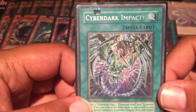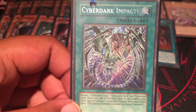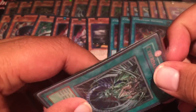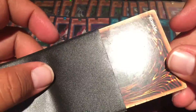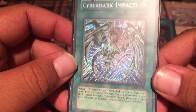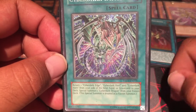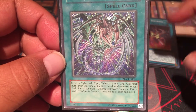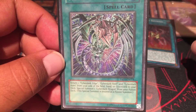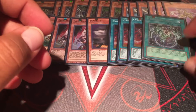Playing one Cyberdark Impact - these are the only cards that Claw can search for. I've had this forever, it's super worn out. Cyberdark Impact: return Edge, Keel, and Horn from your side of the field, hand, or graveyard to your deck, and special summon one Cyberdark Dragon from your fusion deck. So it's searchable and cool.